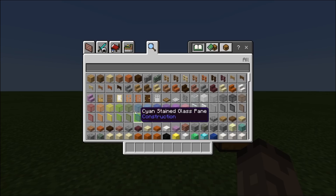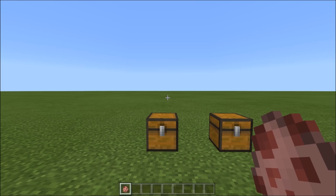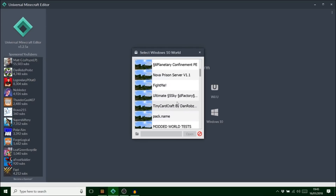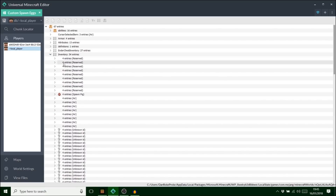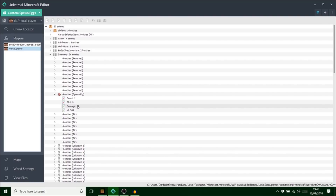To get these, you just want to grab any old spawn egg - I'm going to grab a pig one - and then save and exit. Load up Universal Minecraft Editor, find your save that you want to edit. Go on your players, or it could be a chest, go on your inventory, find your pig spawn egg. All spawn eggs have the ID of 383.